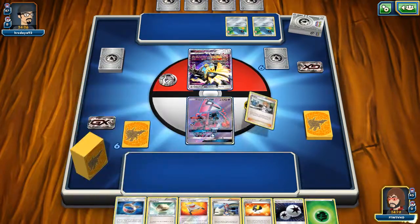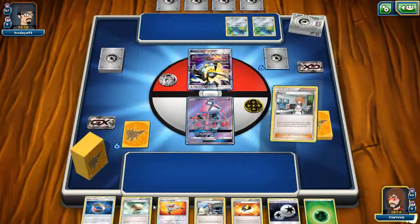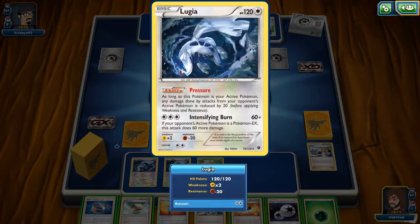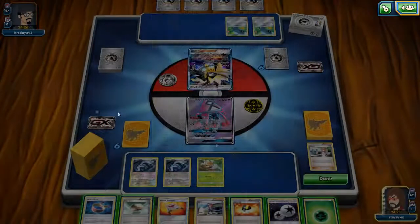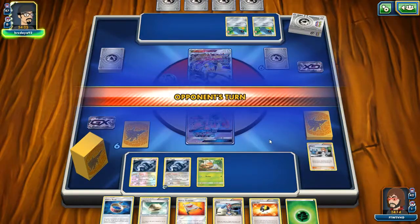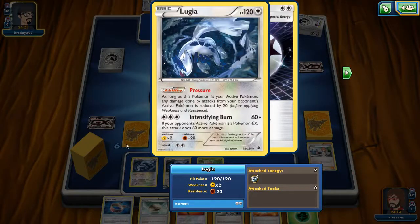Obviously we're going to go for the turn one Bridget here, we do need to get that out. Yeah, that's the play. It's Fates Collide, there we go. So we use that one. I'm obviously going to attach the Double Colorless to Lugia right away. And I think that's turn, we're going to pass on that. Yeah, so we use that with Lugia Break, which is also from Fates Collide.